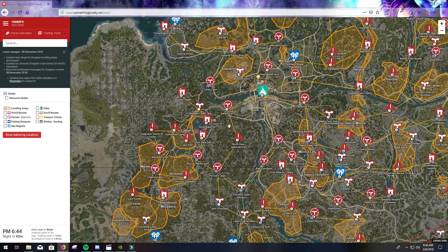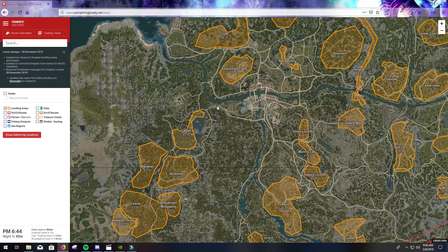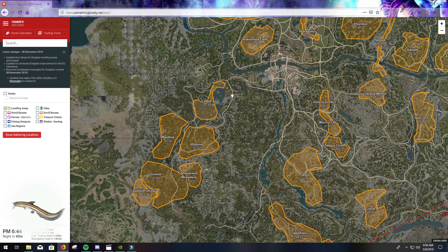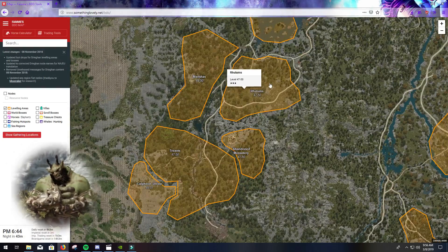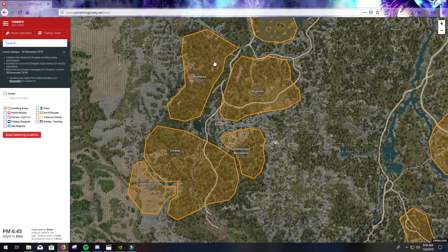Boom, you're in the big zone now — Calpheon. Down here is Catfisher, this is where you're gonna get to level 50. After that it's all downhill because I'm over here in Ruddums.